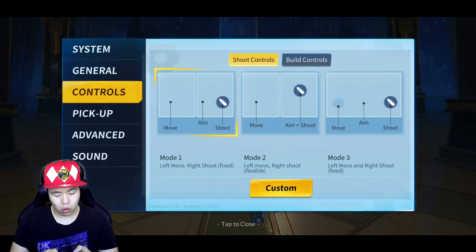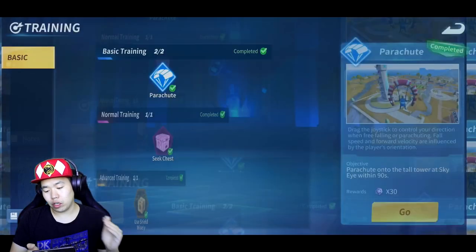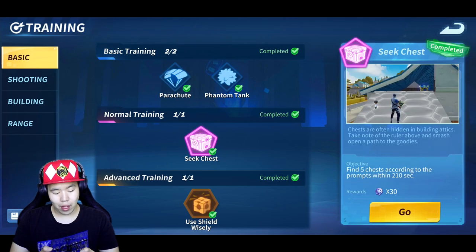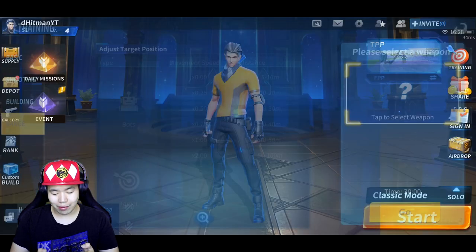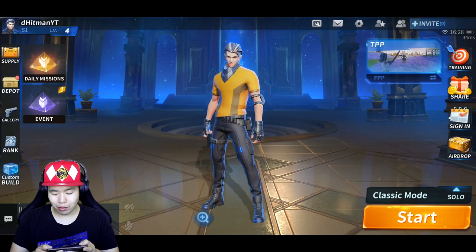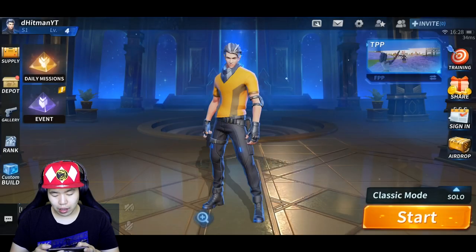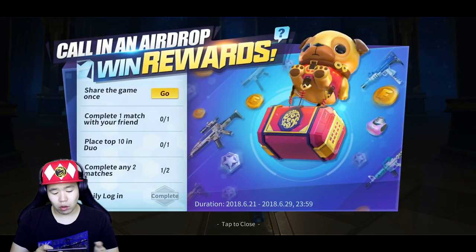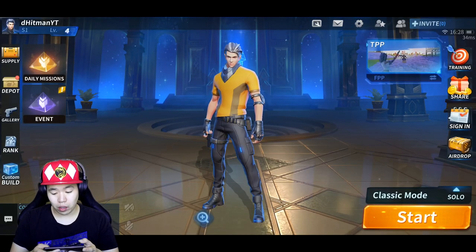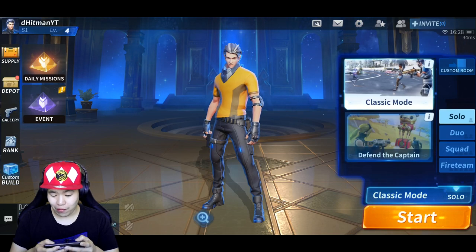Hit the exit button real quick. Cool thing about this, you can go train. There's basic training, which would give you basically free stuff, like free coins and stuff like that. So that's actually really neat. You can also share the game to get some free loot. Now they also have these sign-in bonuses, basically almost similar to NetEase. I don't know who makes the game — probably NetEase. But anyway, we're going to go ahead. Let's see if there's any other modes.